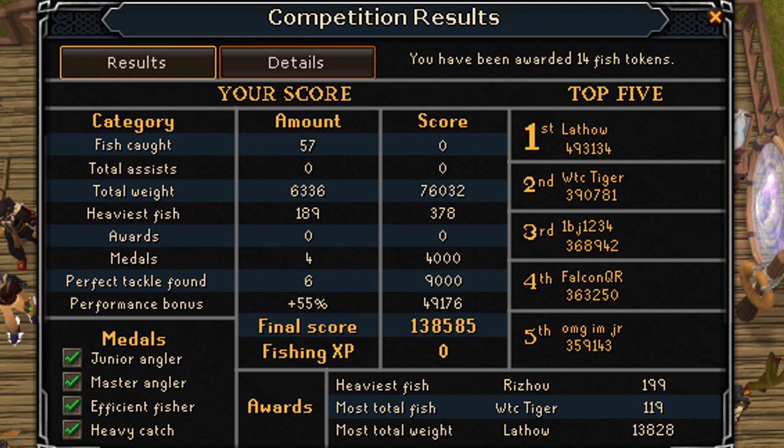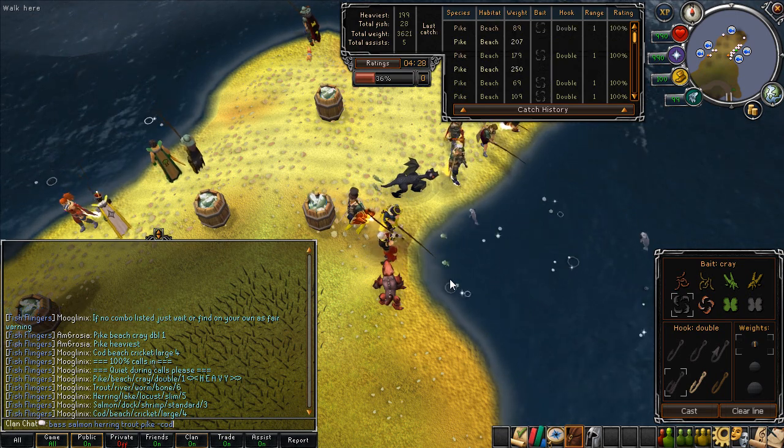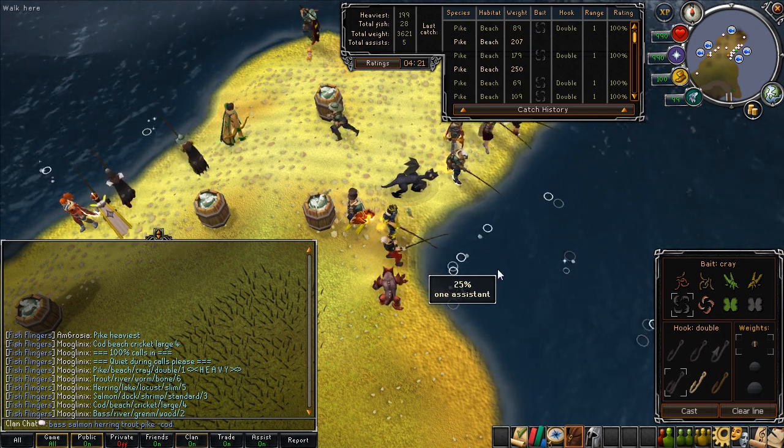There's also another method you can use to get extra fish per round called power casting. That's where as soon as you catch a fish, you click on the cast button again, and that'll save a little bit of time. You'll get a few more fish per round, and it'll really add up over time, so I do recommend doing that.